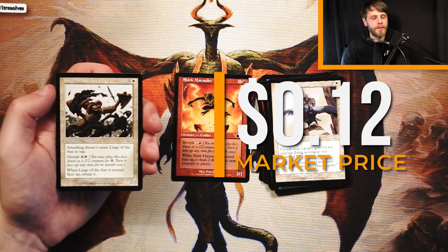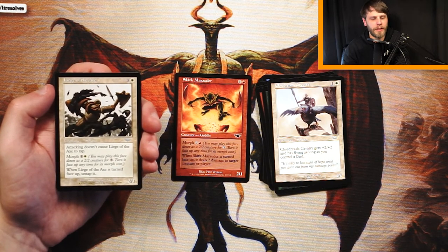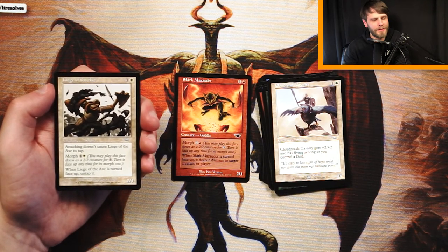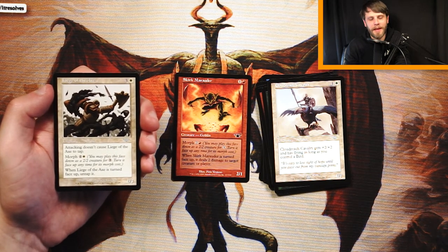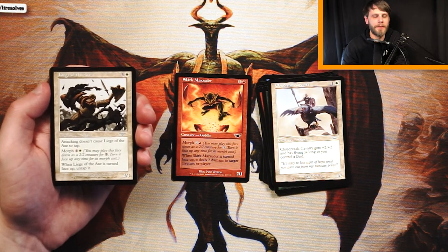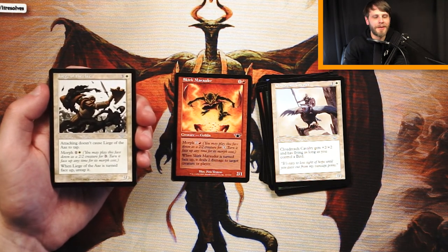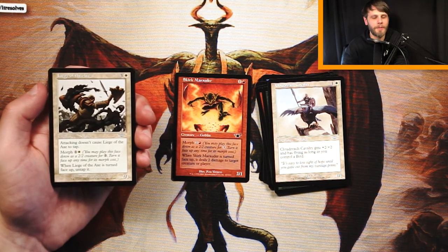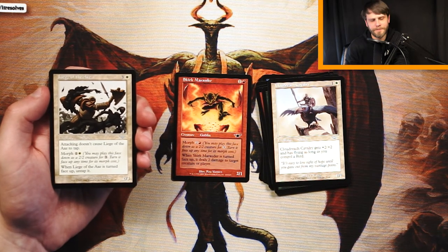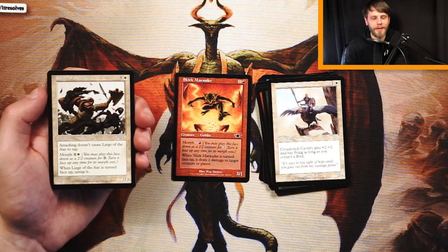Liege of the Axe is 3 and a white for a 2/3. It doesn't tap during its attack, so it essentially has vigilance. It can morph for 1 and a white, and when turned face up, you untap it. That's interesting — but you're paying 4 mana for a 2/3, which is not great stat-wise. I guess you can attack with it as a 2/2, morph it, untap it, and block on the opponent's turn, which is kind of instant speed. But that's a lot of effort for one card, so I don't love it.